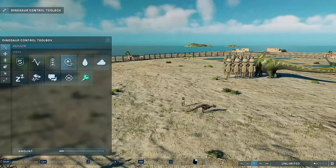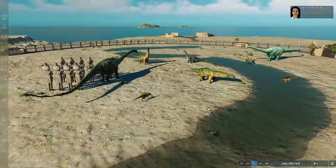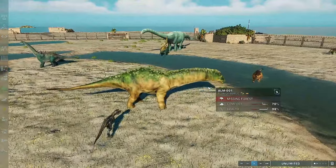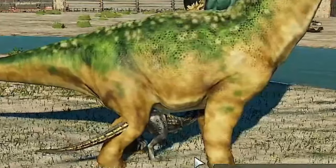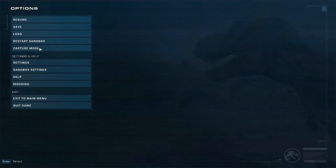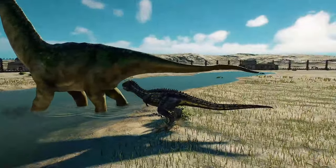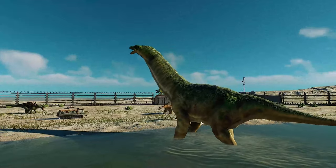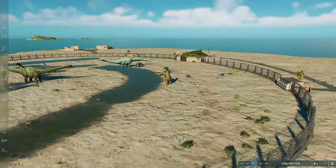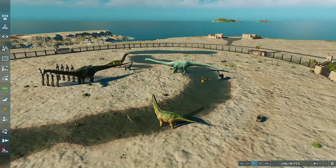Let's make him hungry so hopefully he'll start hunting. Look at all these sauropods! He's going for the Isosaurus — oh no! He's like a little ankle biter, he looks so tiny. He got his leg — like a little bulldog. The Isosaurus handled that quite well actually; it only took very little damage.